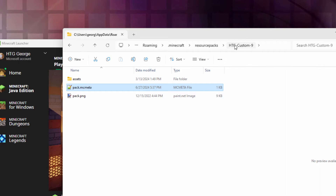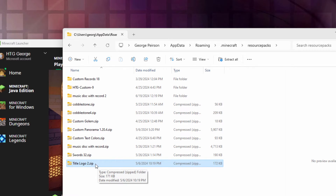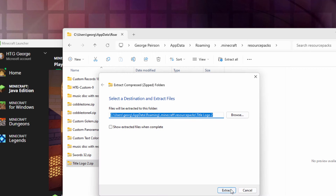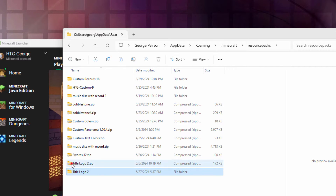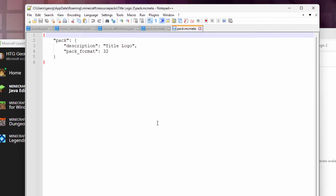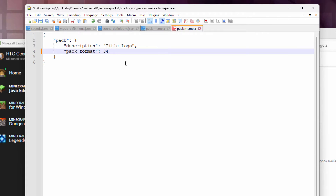Close that one down. Now, on the other pack — that's my custom logo right down here. If you have your packs in zips, you'll have to unzip and then re-zip it again. Right-click, Extract All, choose Extract. There's the extracted one. I'll delete the zip to get it out of the way. Let's go inside and fix this pack.mcmeta. I'm editing this inside of Notepad++, a great little free editor that's perfect for this kind of code. This changes to pack format 34, and we'll save that.